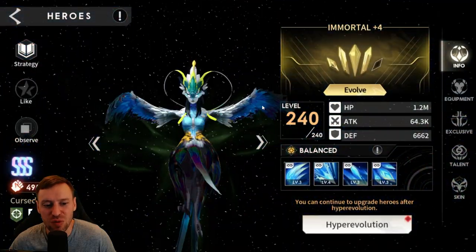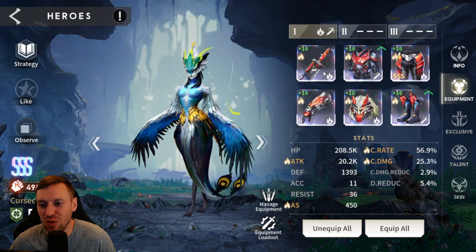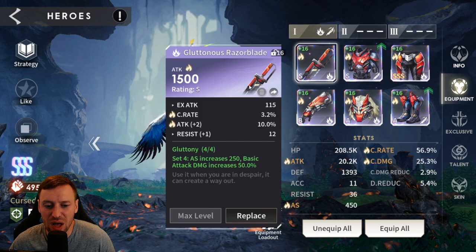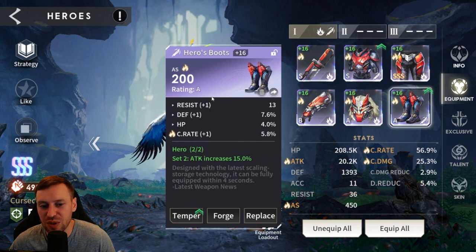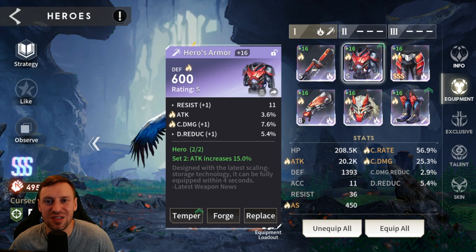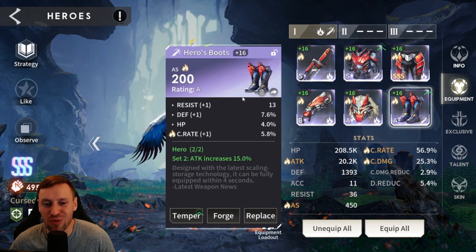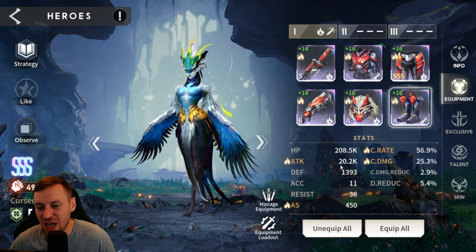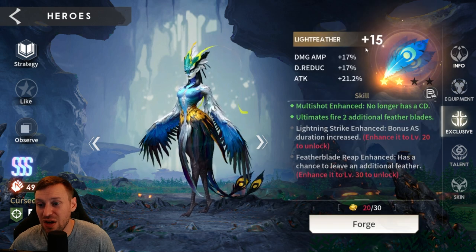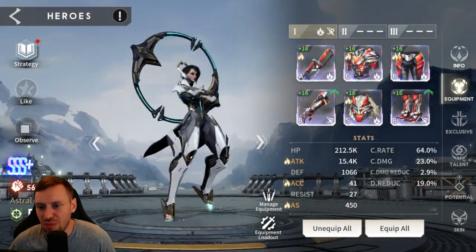Then we've got Prior Gore — very rarely say her name out loud. She's in Gluttony, which is really good for attack speed, again helping with the boss. We've got attack speed on the boots and a Hero set. We're looking for attack speed, crit rate, attack damage, and crit damage. Crit rate on the gloves and attack percentage on the helm. She's got 20k attack, 450 attack speed, 50 crit rate, and 25 crit damage. Only plus 15 on the exclusive and talents maxed out.